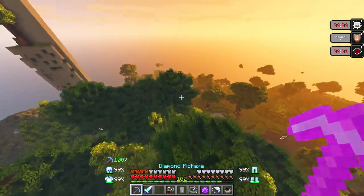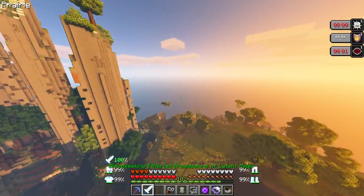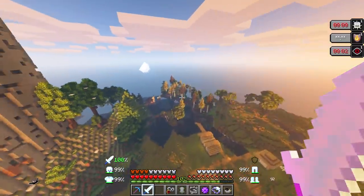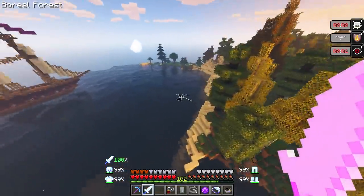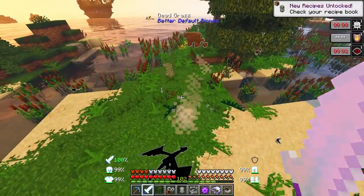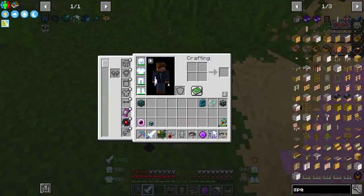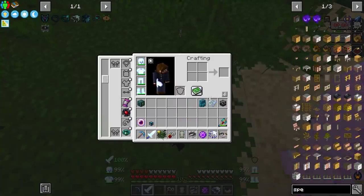I think our best bet is just going to be to mine underground and awaken those particular dragons and fight them — that's going to be our best bet, 100%. The problem is finding them, but I think if we stay around the ocean level we should have a pretty decent chance of seeing them around here. I don't know if I can awaken this particular dragon by using this. If I use our other charm here...